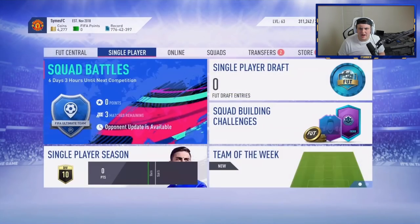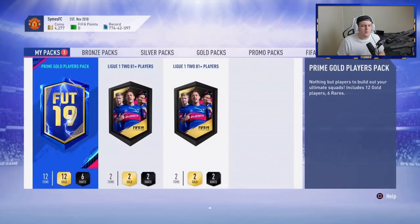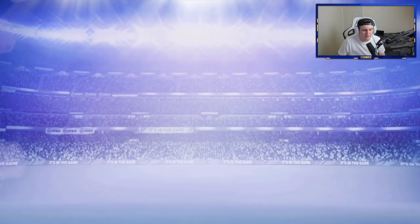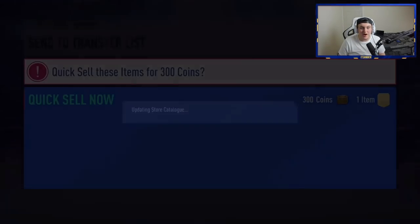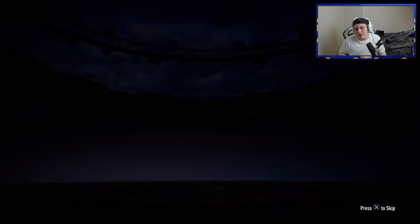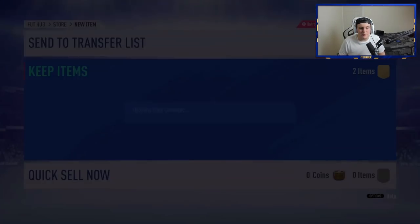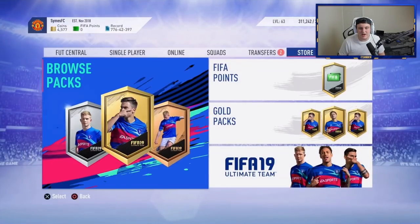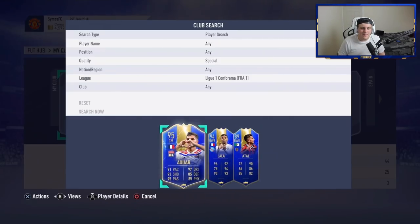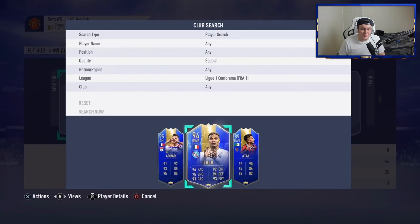We've got two more 81 plus packs and a Prime Gold players pack left. Two walkouts out of three — technically three walkouts out of three because one of them had two walkouts in. I think he's done very, very well. We've only ended up with three blues out of all the blues we packed, but one of them being 95 Alwar and then Lala is pretty mental. So massive GG's. He's completed Alwar from the League packs, which is incredible. He's got himself a 95 Alwar amongst all the other Team of the Seasons he's packed.